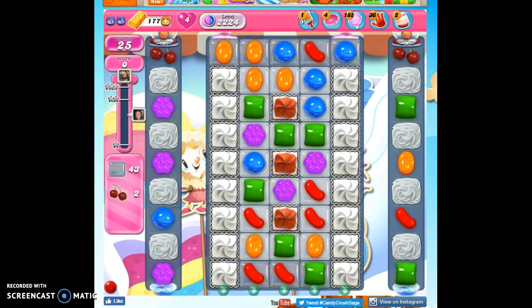Hi friends, this is Susie or Candy Crush Goo Goo here to help you solve the puzzle of level 22-24, where we have 25 moves to clear out 43 jelly, collect two ingredients, and reach 20,000 points.